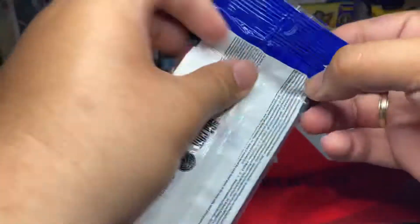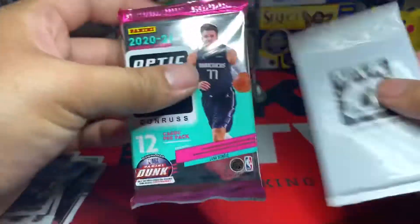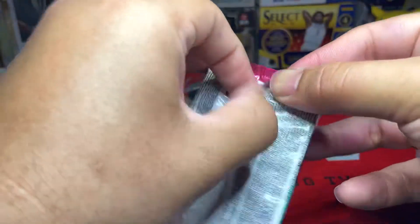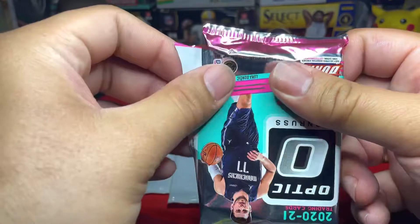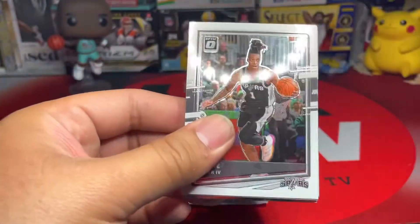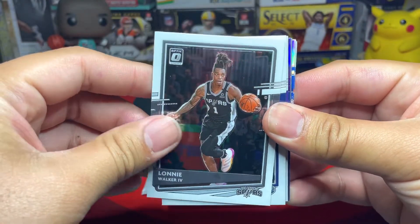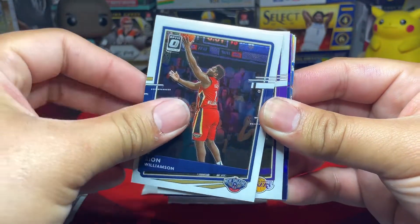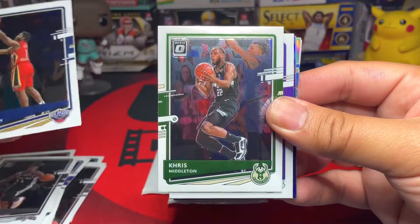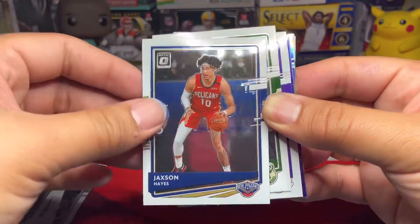We go to the second pack. Before we open both of the blue Velocity packs, the Optics so far have been hard to find — I've only seen one restock here in Sacramento. I opened the mega and the blaster before, you guys can see that on my previous video. We got a silver or a holo coming up — Lonnie Walker.